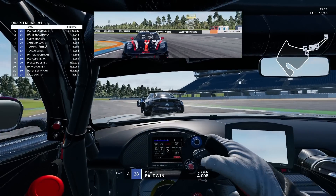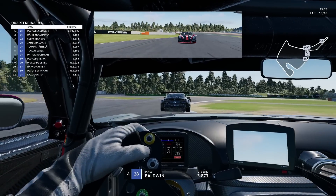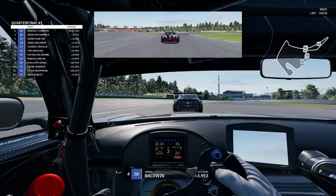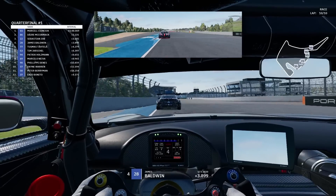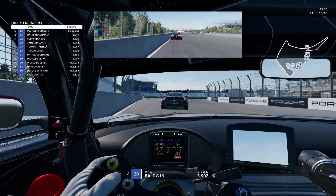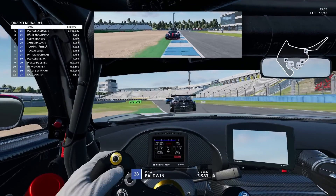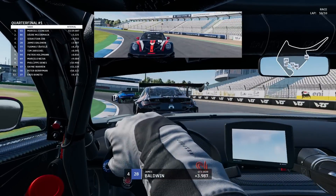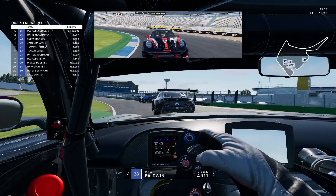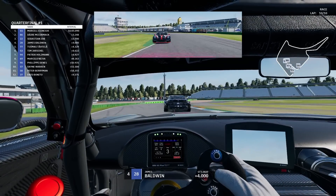With half a lap to go on lap 10 of 10, Marcel Cinczyk has built quite a big gap in P1 — 3.2 seconds to P2. Then it's a little train of McCormack, Job, me, and Tatler behind me. There's a bit of a gap back to P6, so we're easily going to make it through into the semifinals.